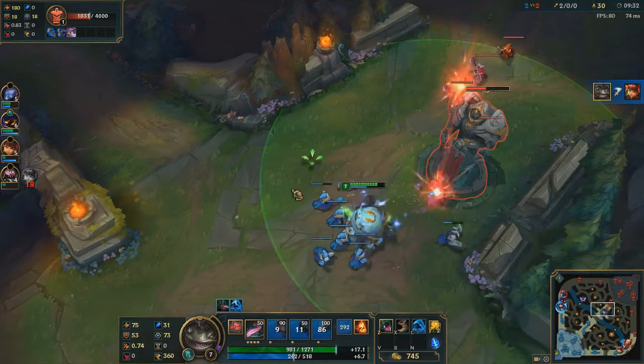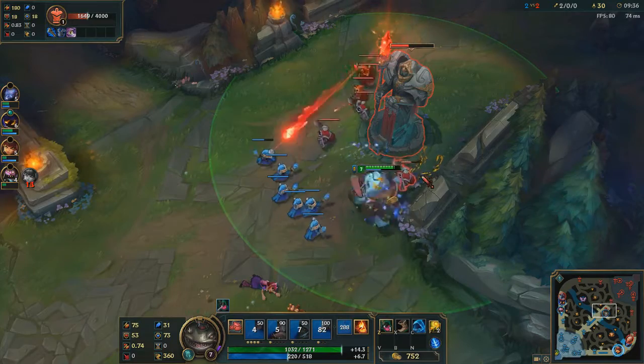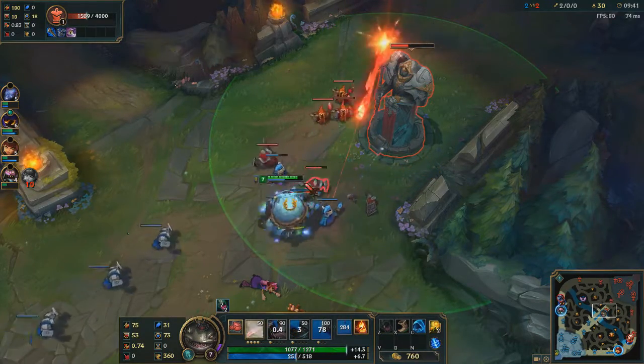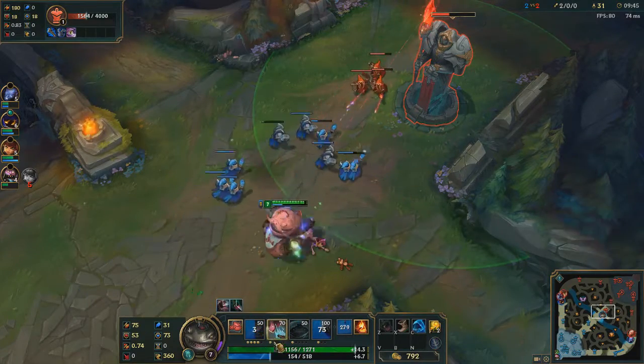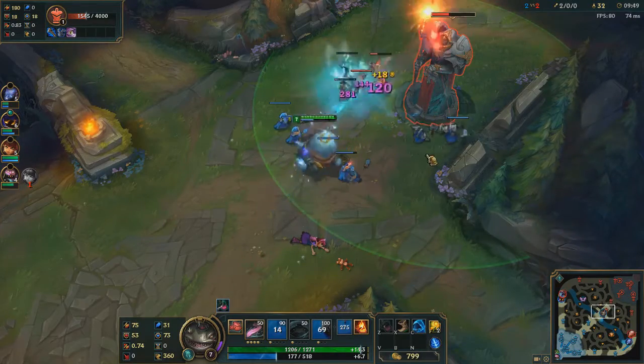Now what I'm actually going to do is show off the abilities individually. Here's the Q again — there's the little tongue whip. The auto attacks. Some more auto attacks. Q again. Here is the W. Here's Devour. And there you go.